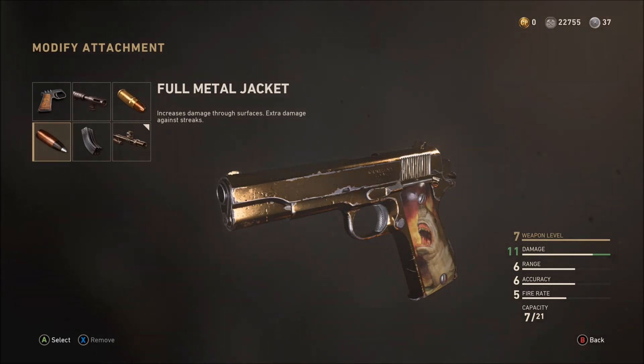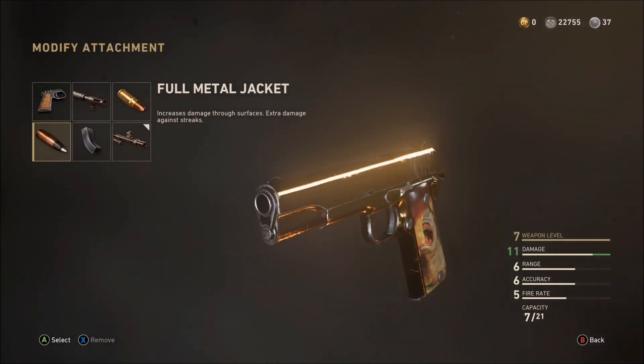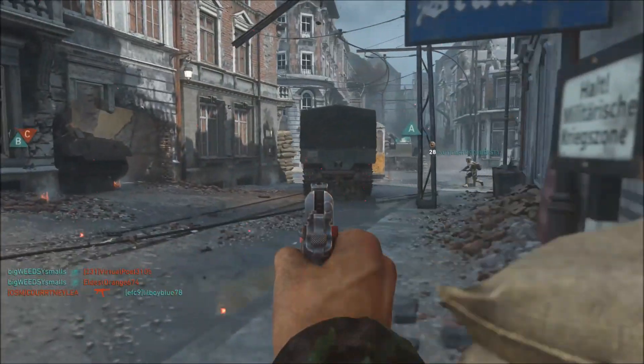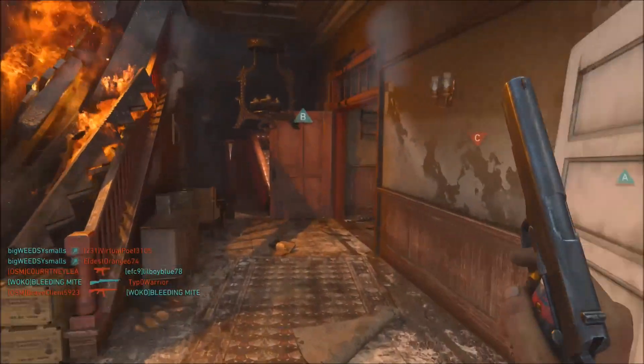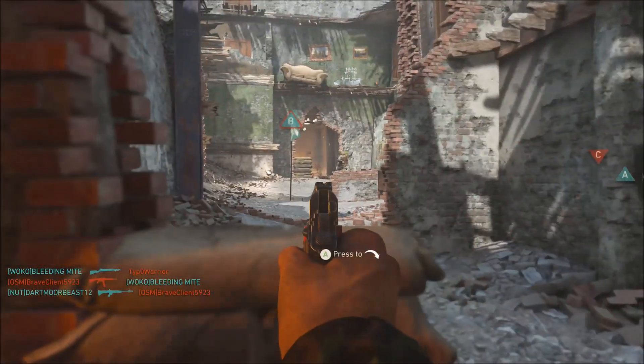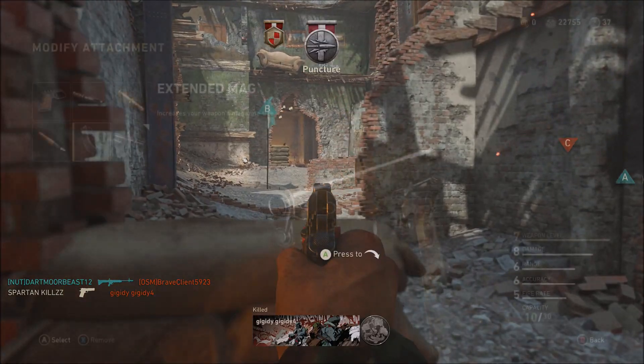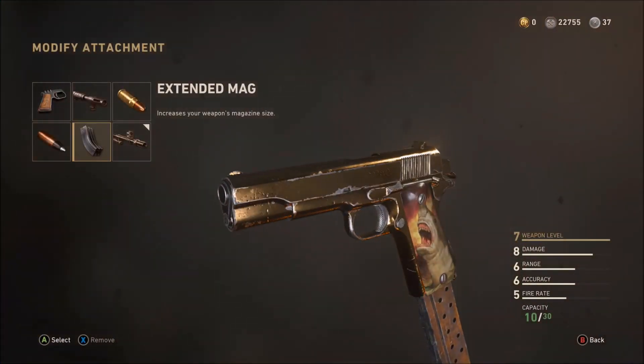Full Metal Jacket can be quite helpful — I didn't select it myself but I'll show you a quick clip. What FMJ does is allow your bullets to pierce through surfaces like walls. As you can see in this example, standard bullets might not get that kill, but Full Metal Jacket lets you shoot through a brick wall and take down an enemy hiding behind it.